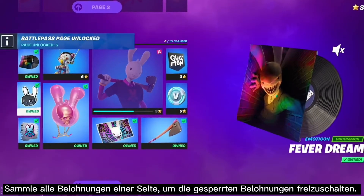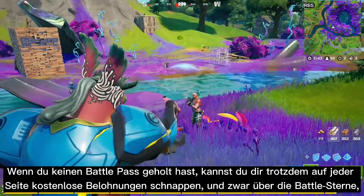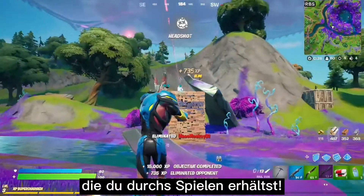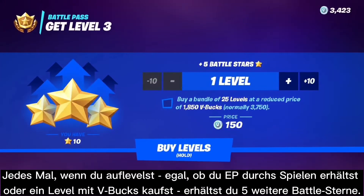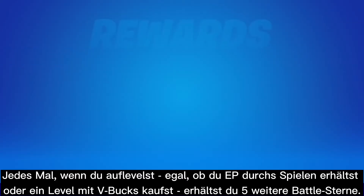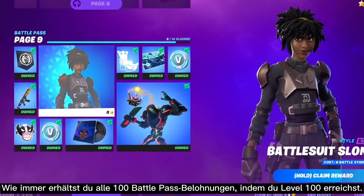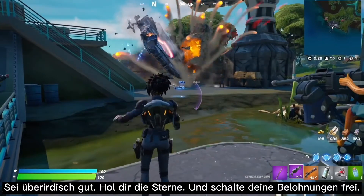Collect those stars and exchange them to get the Battle Pass rewards you want in the order you want them. As you progress, you'll unlock access to additional pages of rewards. Collect all rewards on a page to gain access to locked rewards. Each time you level up, you'll get 5 more Battle Stars, and you can get all 100 Battle Pass rewards by reaching level 100.